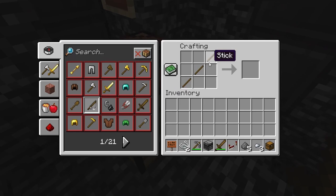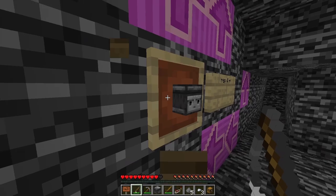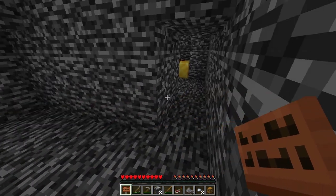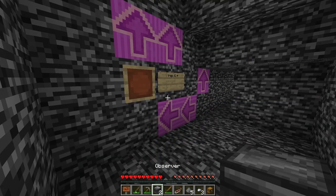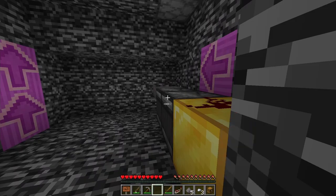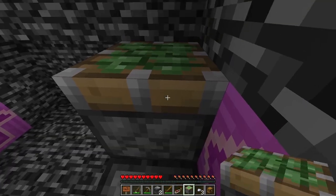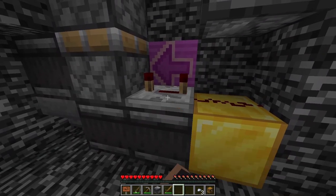As well as a fishing rod to activate the pressure plate and open the next door. Once you break the plank below, you enter another room. There are magenta arrows and an observer, and in this room, a piston with another sign saying Rep 4. I think the magenta arrows indicate where to place each block.